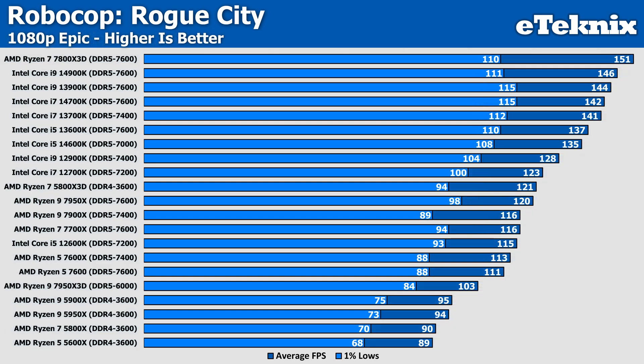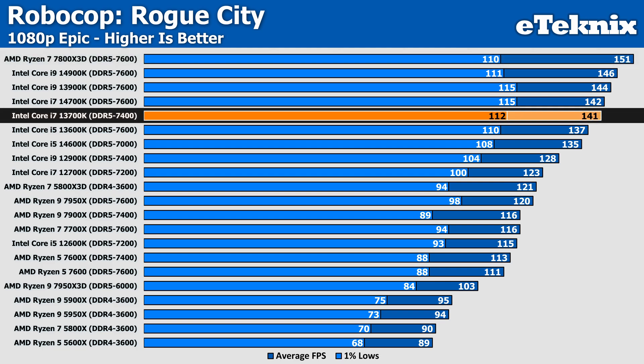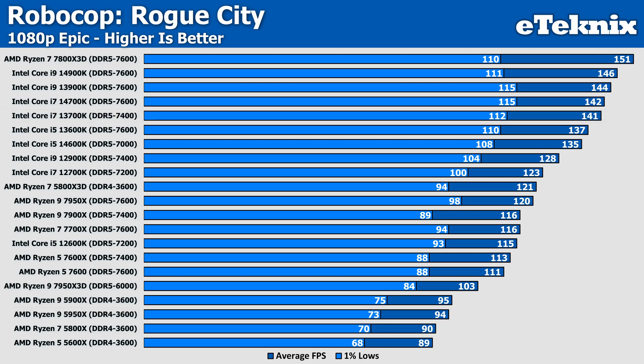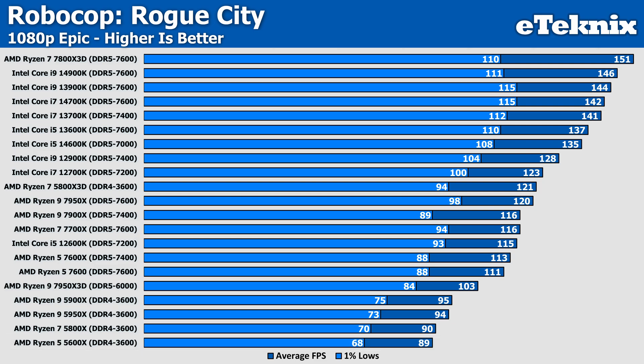Looking at the Epic preset, we see some really interesting results. Performance aligns pretty well with what we saw on High, with only a 3% decrease on the 7800X 3D, 2% on the i7-13700K, the same 2% on the Ryzen 9 5950X, and everything else comes in identically or within such small differences you wouldn't notice. This further instils that if you're using a high-end GPU, you really should just max out the settings — because it's not too reliant on the CPU, and even the Ryzen 5 5600X still manages a strong 89 FPS. You'd have no issues running the game, though you'll be more limited by your GPU.